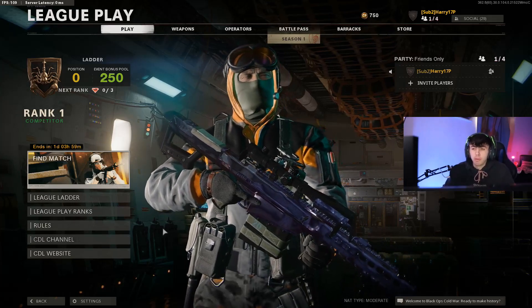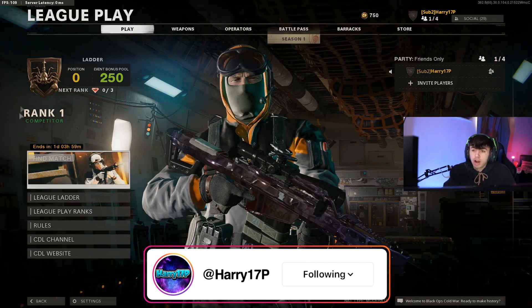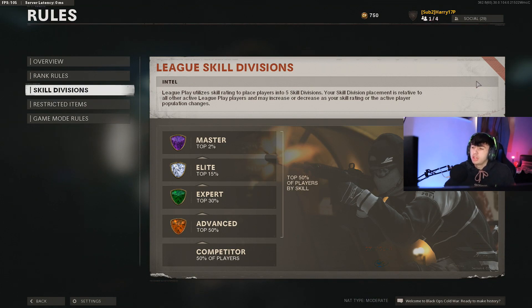The one thing that changes throughout your play is the skill division. You've got Competitor, which is the bottom 50% of all players, then Advanced which is the top 50%, Expert which is top 30%, Elite top 15%, and Master being the top 2%. These appear as little gems on someone's rank when you load into a game. To achieve higher skill divisions, it's done entirely on skill rating — score per minute, kills, objective time, and objective captures all contribute to boosting your score per minute.